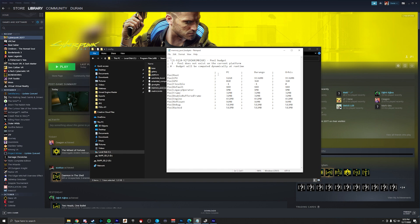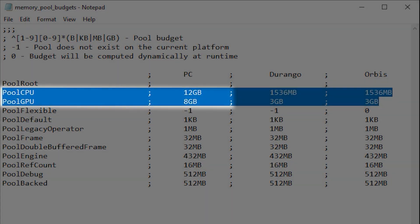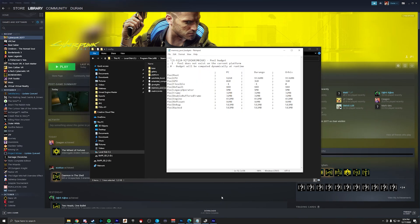All we have to do is tweak two things here: Pool CPU and Pool GPU. What you're going to tweak them to depends on your RAM and your VRAM. There's a handy calculator showing you what to input for the RAM you have — that's also going to be in the description. We'll get to that in a second.